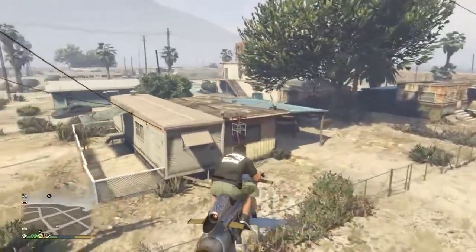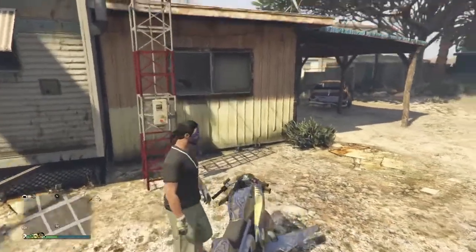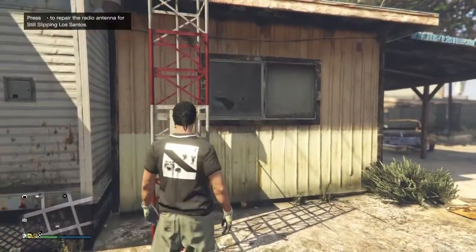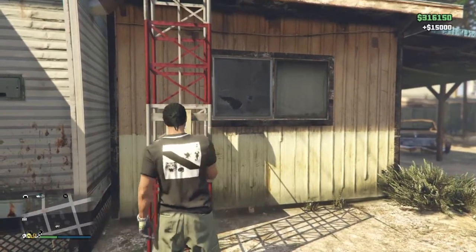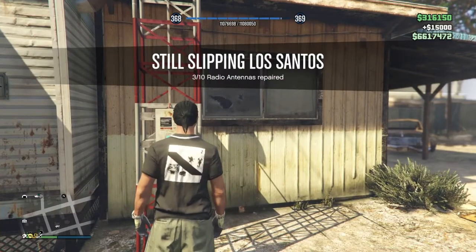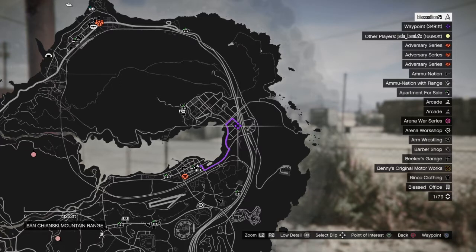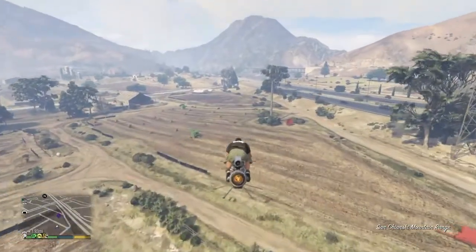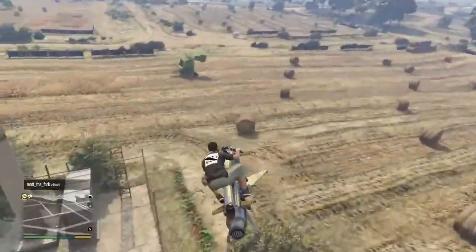After the desert we're going over by Trevor's spot and repairing that one as well. You have 10 repairs to make in order to earn all the RP and money. On to the fourth one, still in the desert.